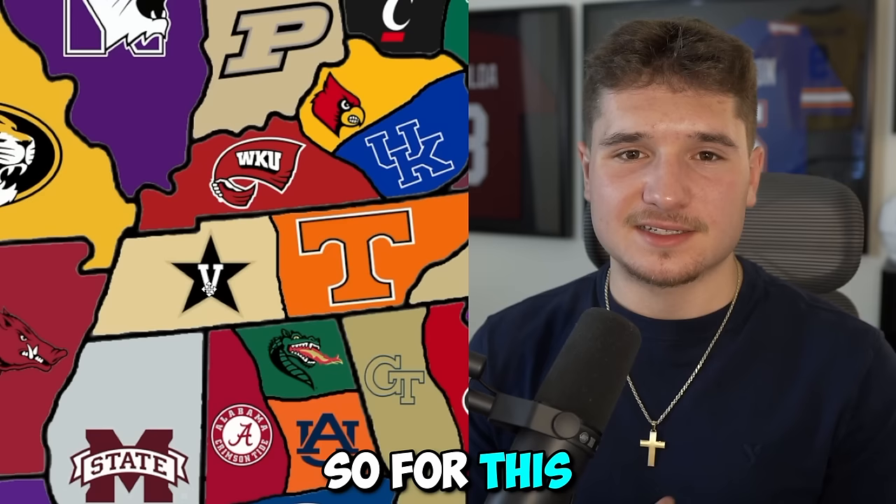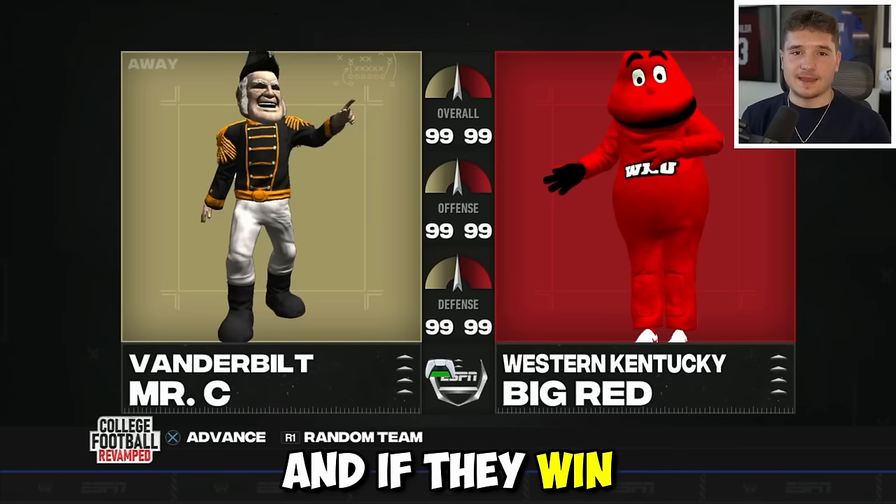For this example, Vanderbilt is attacking Western Kentucky, and if they win, they'll take all of the Hilltoppers' land, but if they lose, all of their territory will be taken and they'll be eliminated.